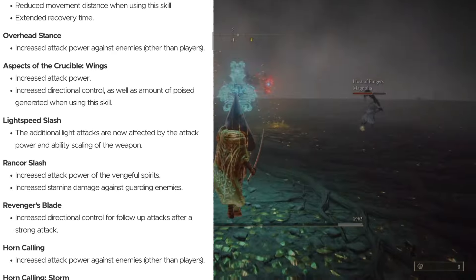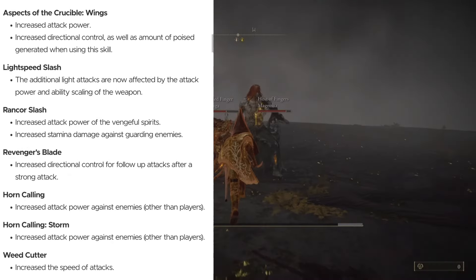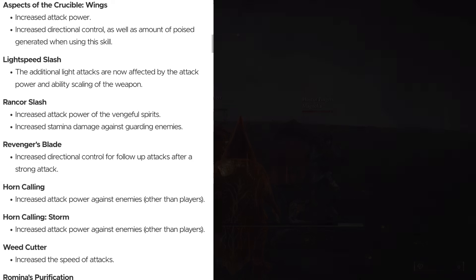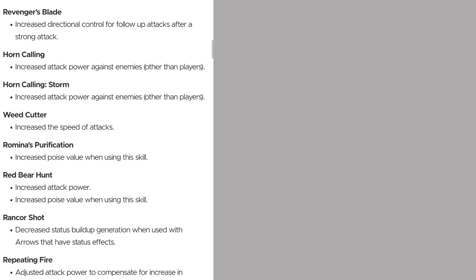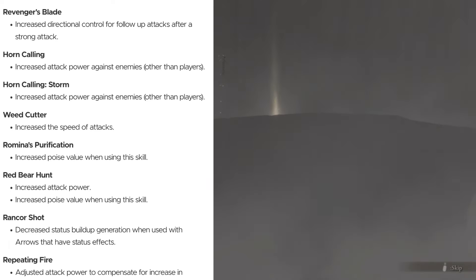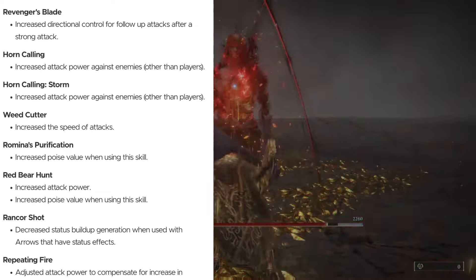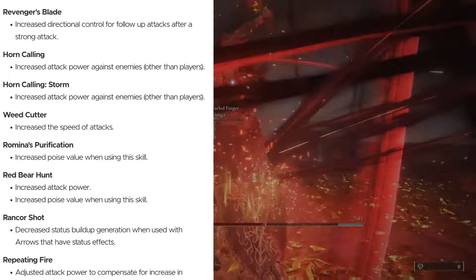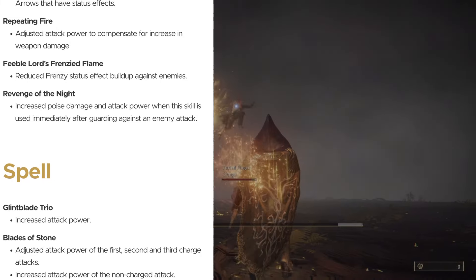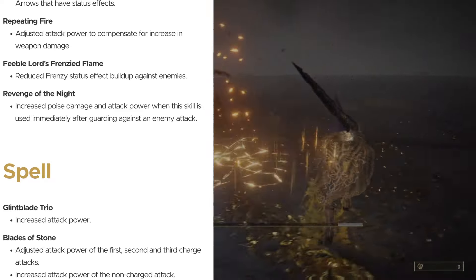Horn Calling and Horn Calling Storm both got increased attack power against enemies other than players — PvE buffs. Weed Cutter: increased speed of attacks. Romina's Purification: increased poise value when using this skill. Red Bear Hunt: increased attack power and increased poise value. Rancor Shot: decreased status buildup generation when used with arrows that have status effects — a slight nerf if you're spamming those homing shots. Repeating Fire: adjusted attack power to compensate for increase in weapon damage. Feeble Lord's Frenzied Flame: reduced Frenzy status effect buildup against enemies. Revenge of the Night: increased poise damage and attack power when the skill is used immediately after guarding against an enemy attack.